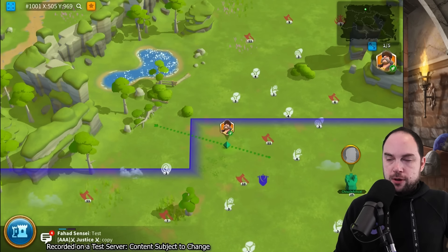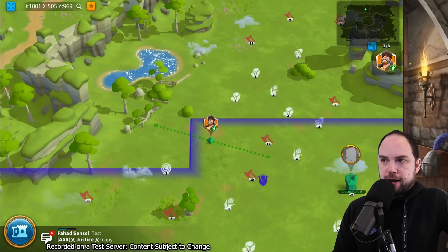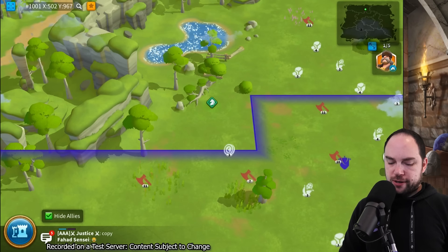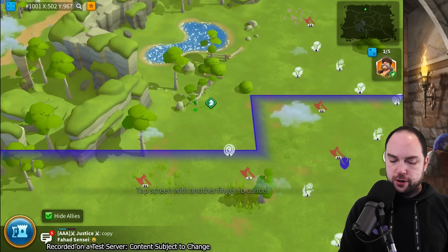My units are still very distinguishable from the terrain. If I zoom all the way out we can go to like the old school dot mode. I can go update my settings - so instead of the dot mode, we've got the strategic view with the units. That's good.